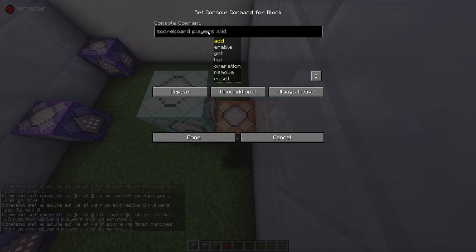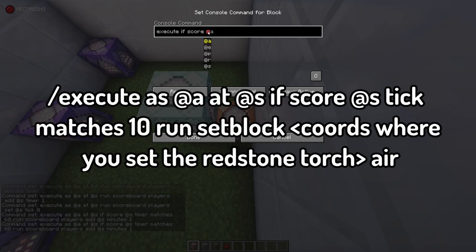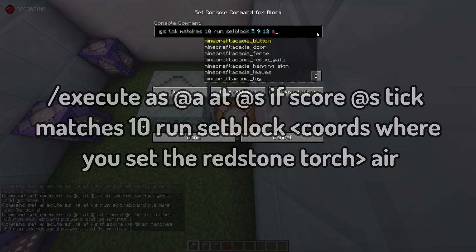You only need one more command block to finish off the calculations room. In this command block, type: execute as @a at @s if score @s tick matches 10 run set block at the coordinates where you set the redstone torch, air. This makes it air so that the cycle is able to repeat itself every so often.